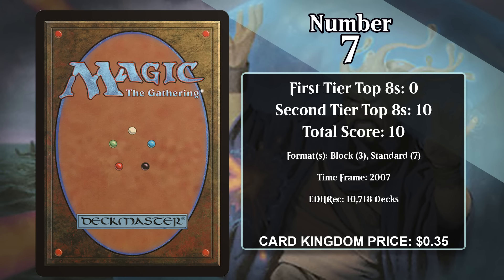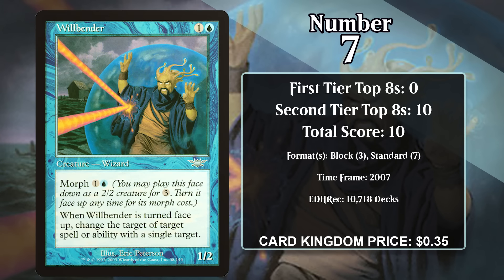At number 7, it's Willbender, another morph creature. This one costs one generic and a blue for a 1/2, and you can turn it face-up for one generic and a blue. When it gets turned face-up, it changes the target of a target spell or ability with a single target. Redirecting spells is pretty spicy — pointing your opponent's own removal at their own creatures is a big swing, since now you don't lose a creature; your opponent does.